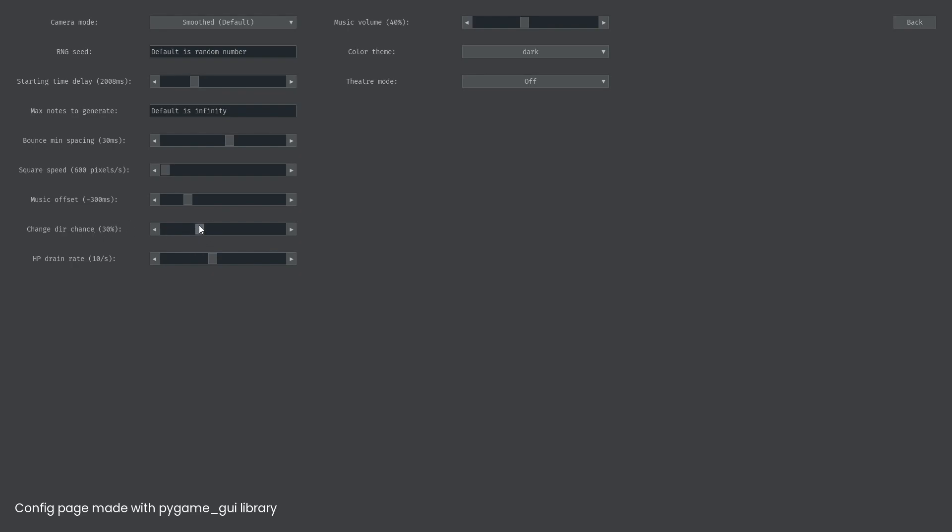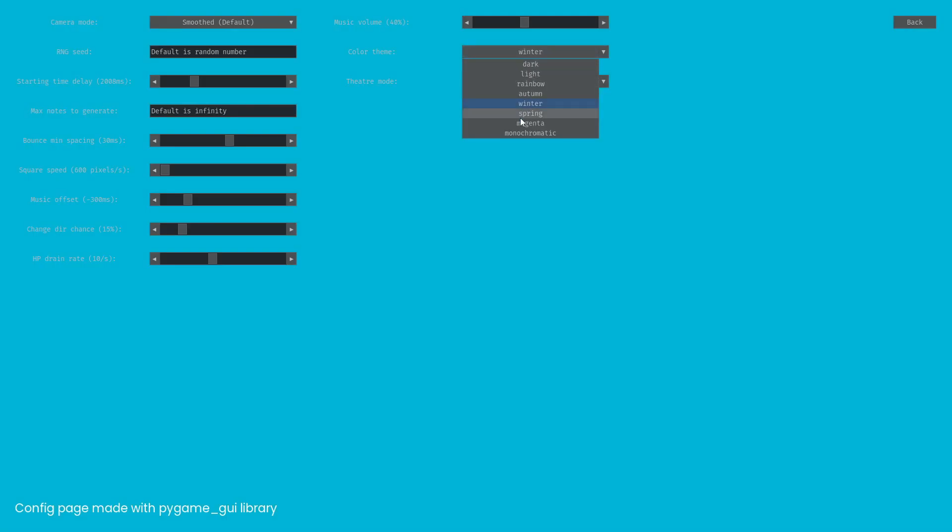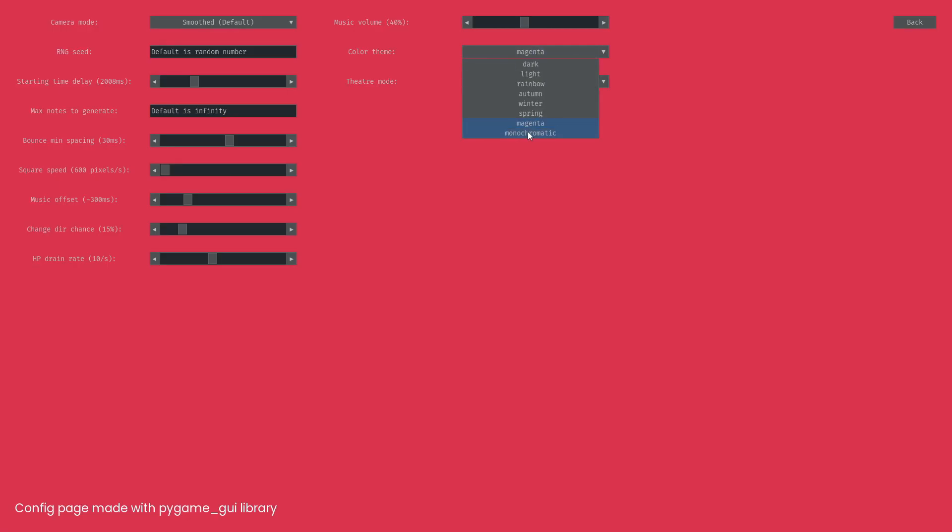Oh, this one — if you change it to 100 it makes the thing entirely unreadable, so I'm going to set it lower so it's more readable. There are some color themes now: light mode, autumn, winter, spring, magenta, and monochromatic. And there's also rainbow, which changes colors and gives me a headache.